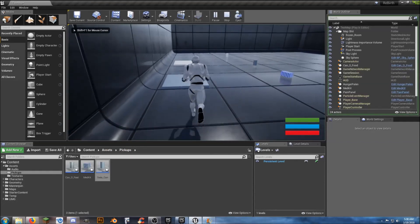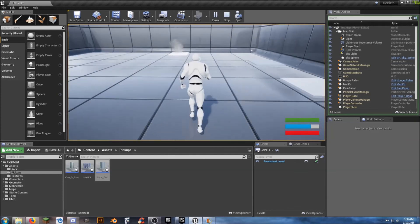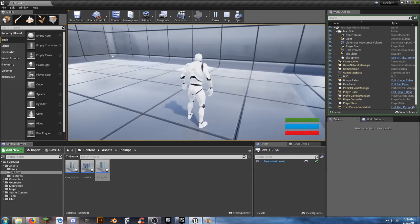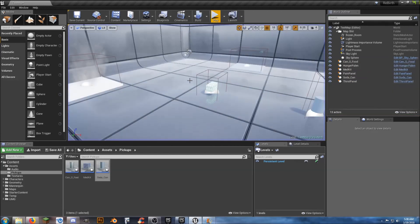That'll do it for this video. We've created pickups that will adjust our health, hunger, and thirst, and we even have some sound effects. You can add emitters and particle effects to say 'I just picked up food' or 'I just picked up a medkit' — you can do all these lovely things. This will get you started on that. Thank you for watching and we'll see you on the next one.